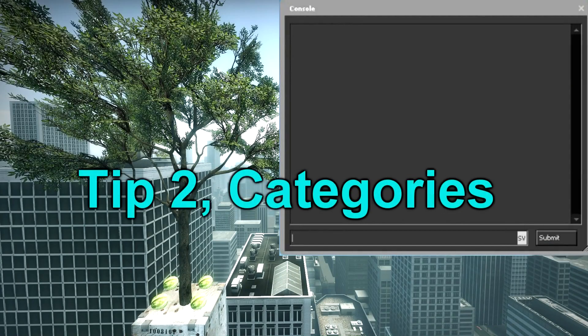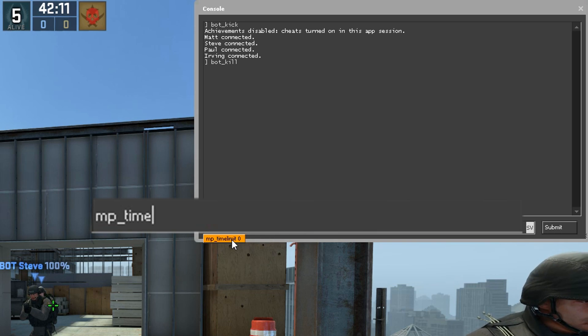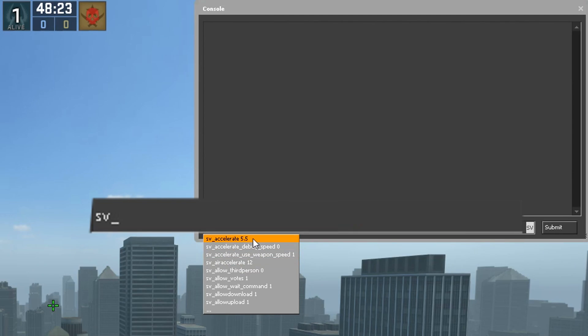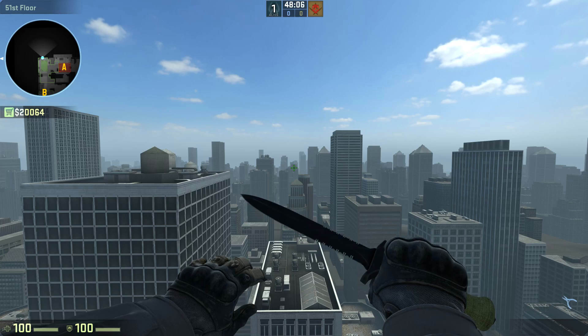Tip number 2: categories. Most of the commands can be divided into categories. Some of them are MP_, which are commands that affect the game rules — like time, money, restarting rounds, and team limits. And sv_, which affects changes to values and properties on the server — like acceleration, infinite ammo, and showing bullet impact.